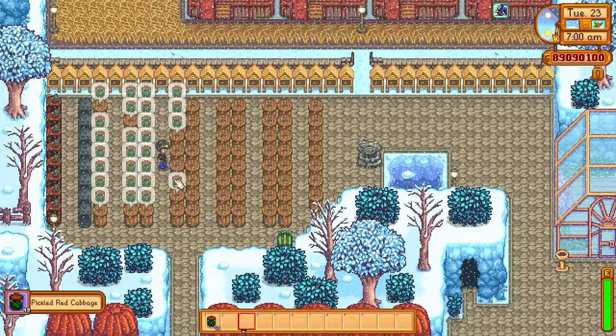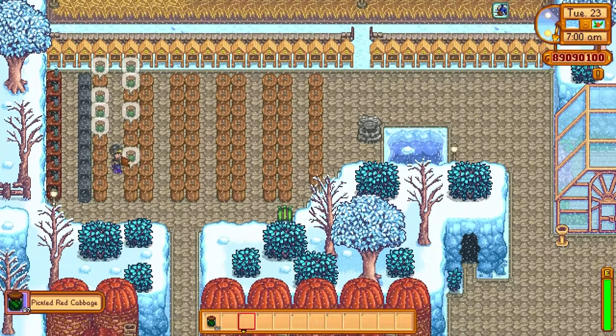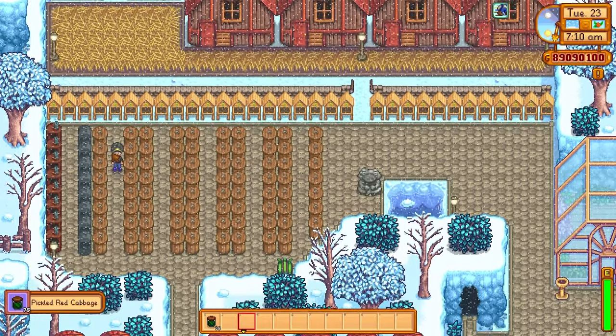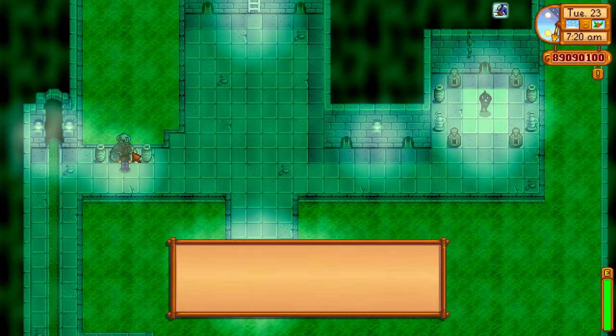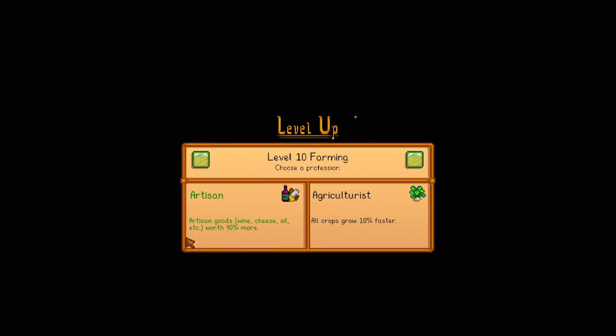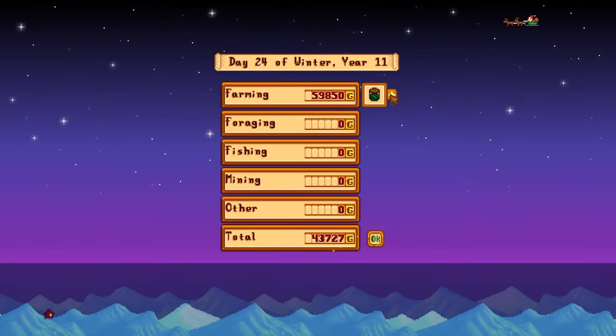We've got loads of pickled red cabbages. Before we sell them, we're going to swap our professions again and pick up the Artisan profession. It does cost 10,000 gold every time, but you will make that back big time. As you can see, they're now 798 gold per pickled red cabbage — we would have gotten 40% less without the Artisan profession.